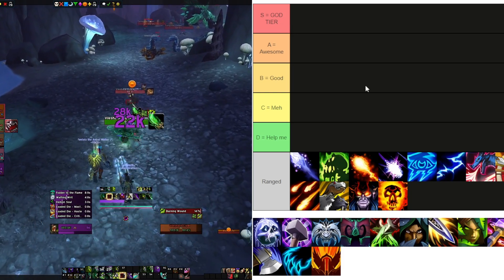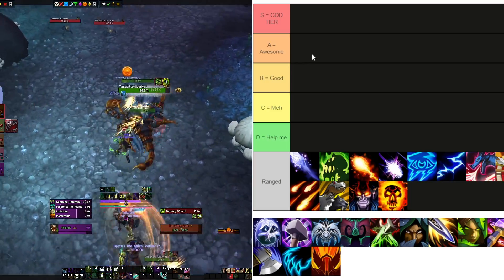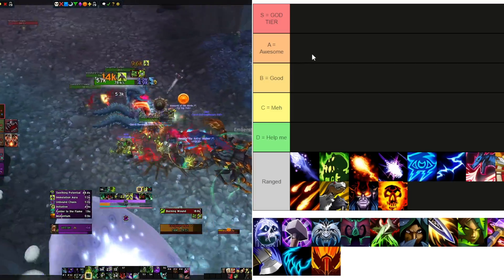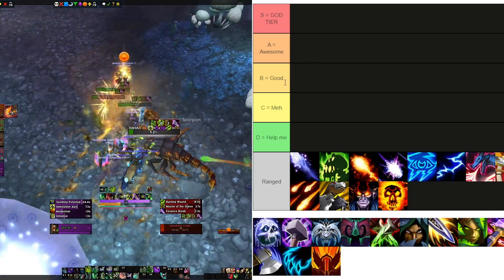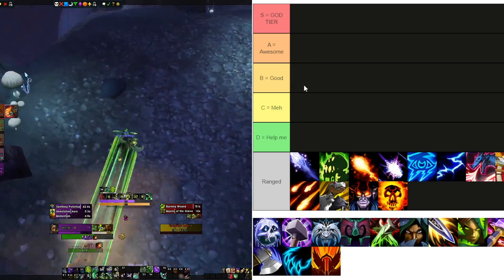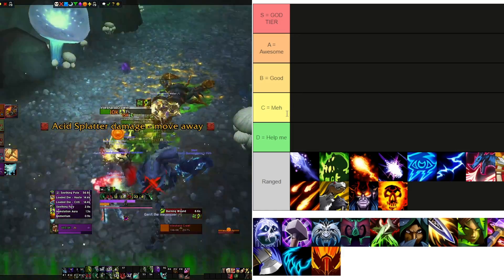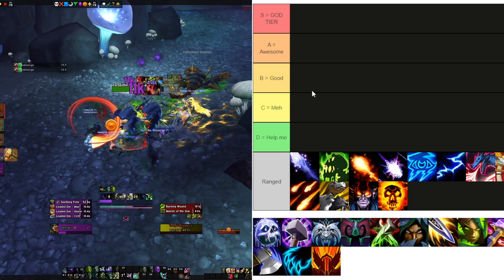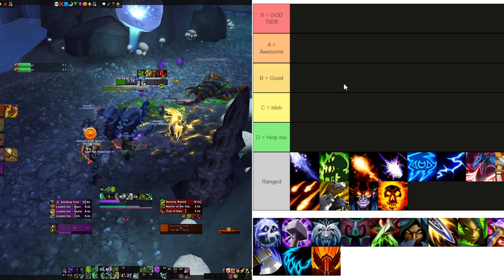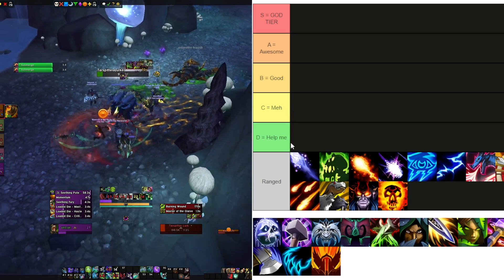A tier is awesome, right below S — maybe not performing as well in DPS, AOE, single target, or they don't bring the same utility or toolkit for the team. B is good, pretty good all around — you can push higher Mythics but with some more weaknesses. C is meh — there are clear weaknesses, whether that's damage, utility, or funnel damage. D is 'help me' — they need serious tuning or a rework.